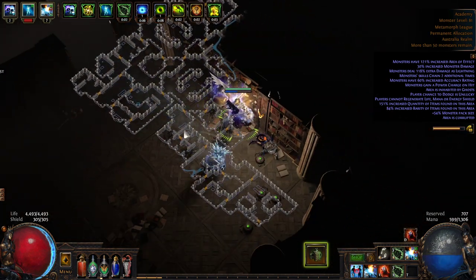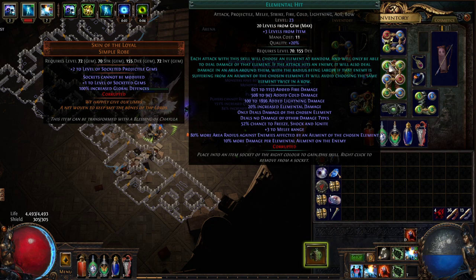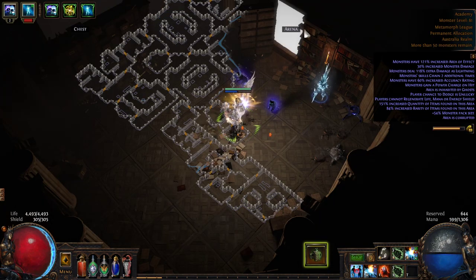Getting all these ailments together means they're taking 30% more damage as a result of elemental hit's on-hit bonus - 10% more damage per elemental ailment on the enemy.